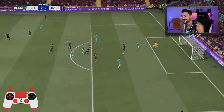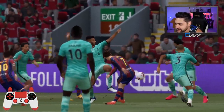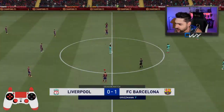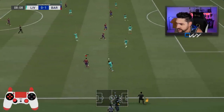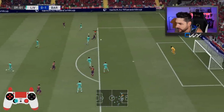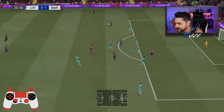Griezmann with the finesse goes in. That was the 180 degrees drag back — the classic drag back — using it to put the ball on Griezmann's stronger foot, and then the finesse goes in with no chance whatsoever for the goalkeeper. 45 degrees, cut inside, beautiful. Far post — that's a big miss there.